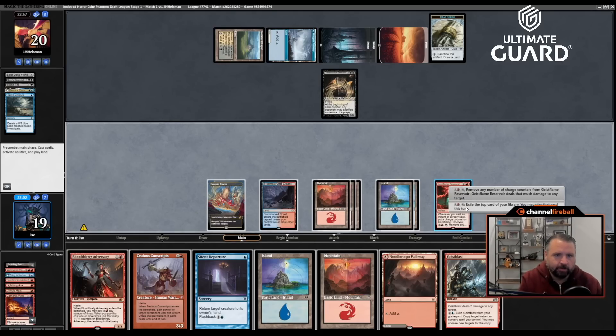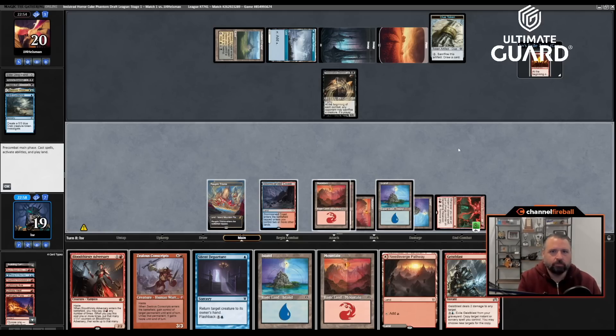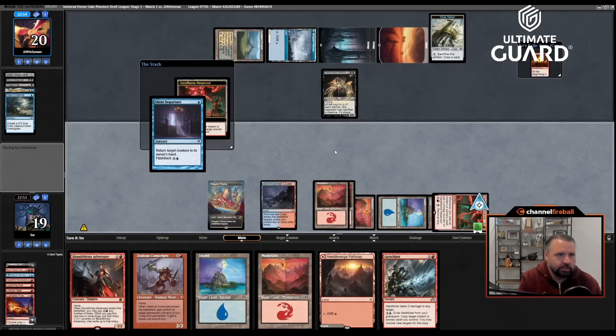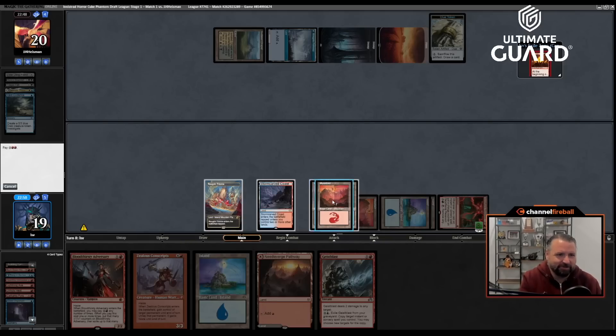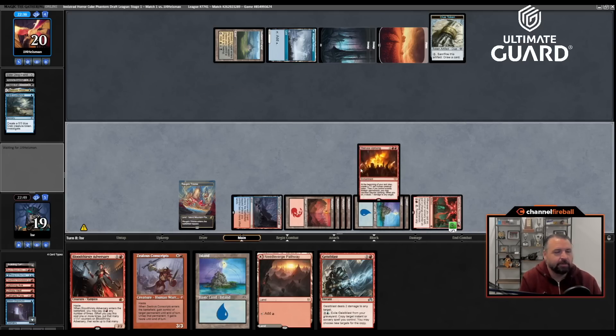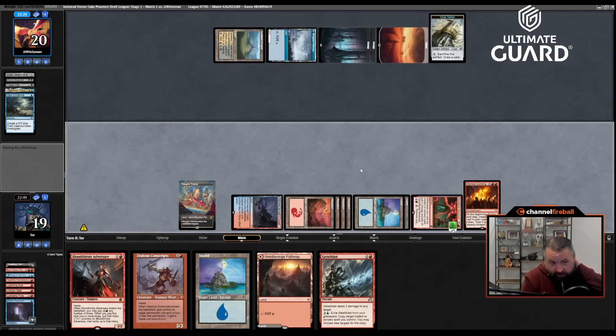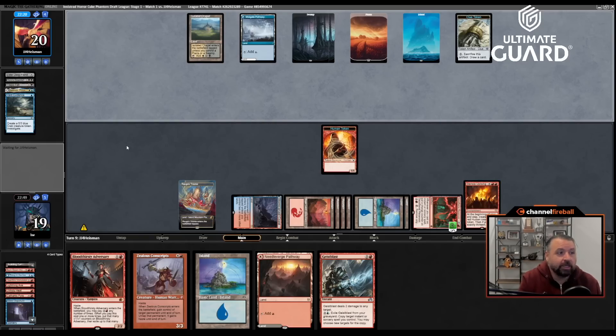I'm going to deal three to the Crab. I want to Zealous Conscripts the Desecration Demon. Let me use the reservoir — hopefully just hit a land. It hits Stensia Uprising — I want to play that. Let's go Silent Departure on their creature, make them recast it. This is why Silent Departure was such a good first pick — it's a one mana spell that trades up on mana pretty significantly. How many permanents do I have? Ten — eleven after Stensia Uprising makes a token. The reservoir is at five.